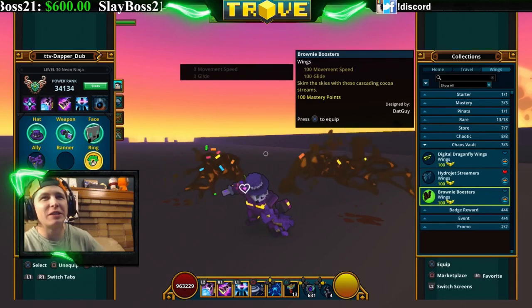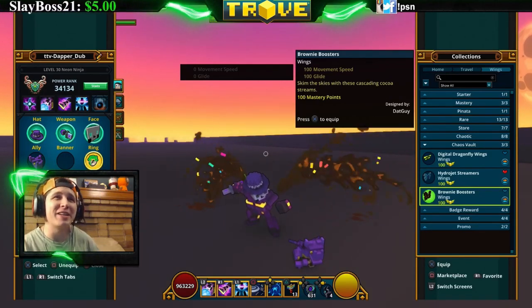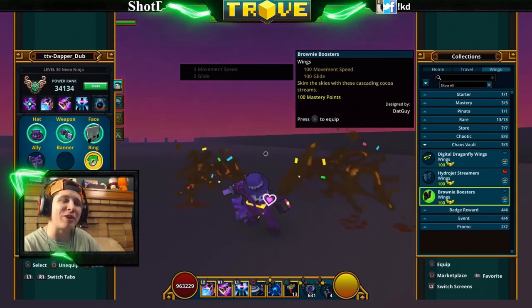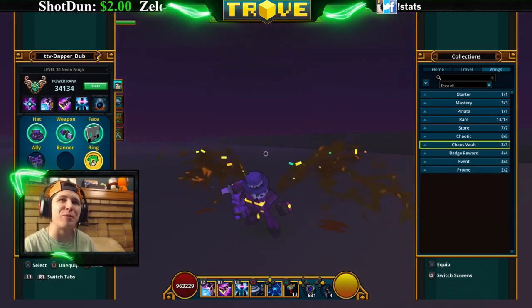The Brownie Booster looks like you're shooting chocolate out of your back with confetti. If you're using a candy barbarian or something like that, this will definitely go with them. All three of these — the digital dragonfly wings, hydrojet streamers, and brownie booster — can be crafted in the chaos core crafter. They're all pretty cool wings.